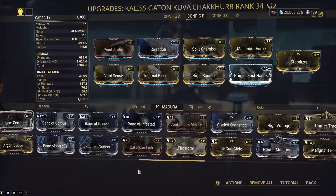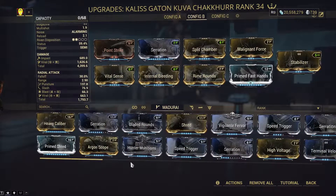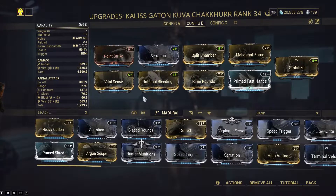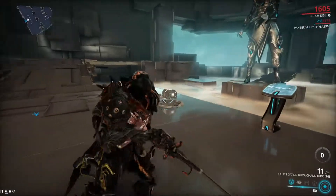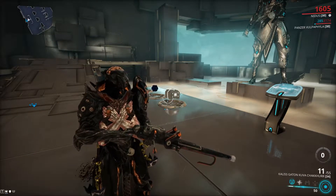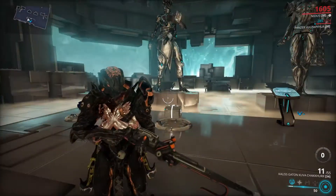If you have a Primed Firestorm on this, that will obviously increase the AoE. Now, the only problem: because this thing uses sniper ammo, ammo isn't too plentiful, and you only have 55 rounds plus 11 to work with. So we are going to go into the Steel Path.